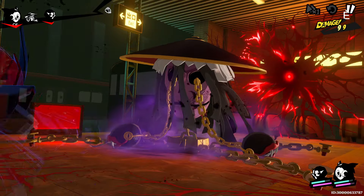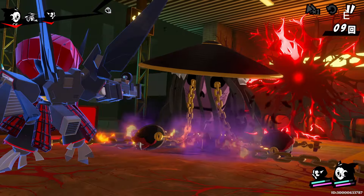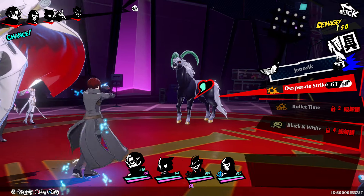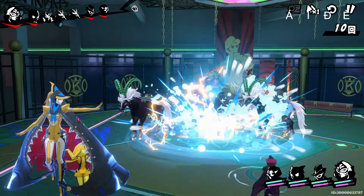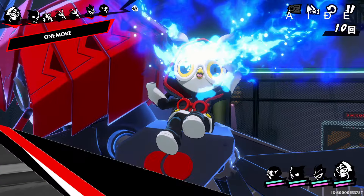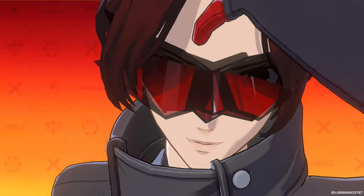This game is an interesting take on Persona 5. We still have Mementos and palaces — kind of the same but with some differences. In terms of gameplay, it's pretty much Persona 5. The battle system is a bit different in how it handles one-mores and baton passes: after you strike an enemy's weakness, you can immediately switch to the next party member via baton pass and they'll attack another enemy's weakness. It's a cool concept that works well for mobile.